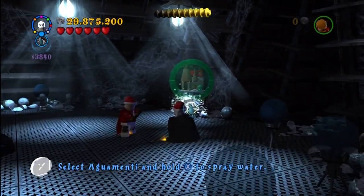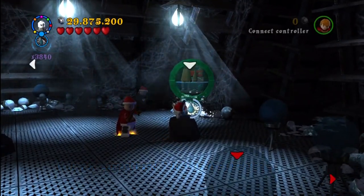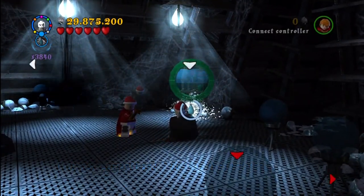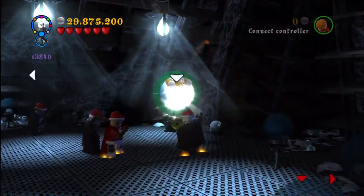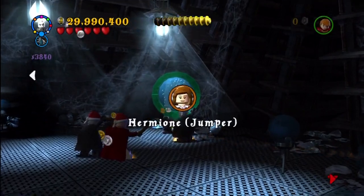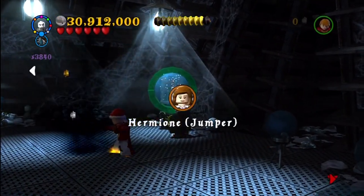This is in the Ministry of Magic, with the prophecy — while you're running away from Death Eaters but you get to a sort of lull area. You have to use Aguamenti to fill that up and then spin it, and you get Hermione Jumper.